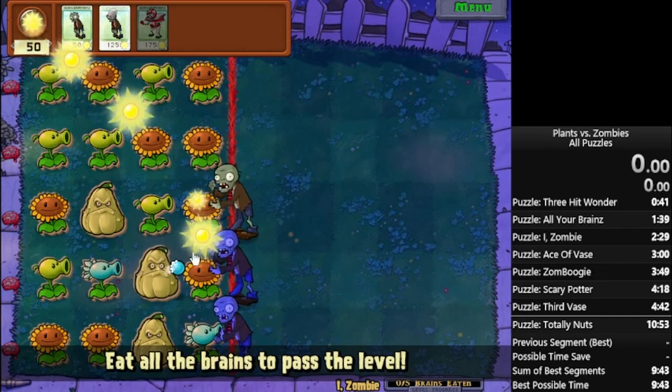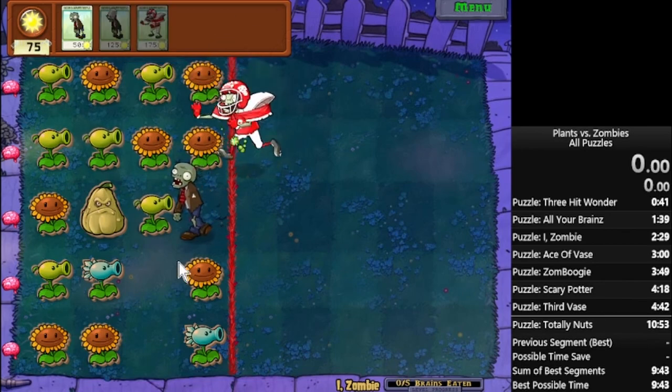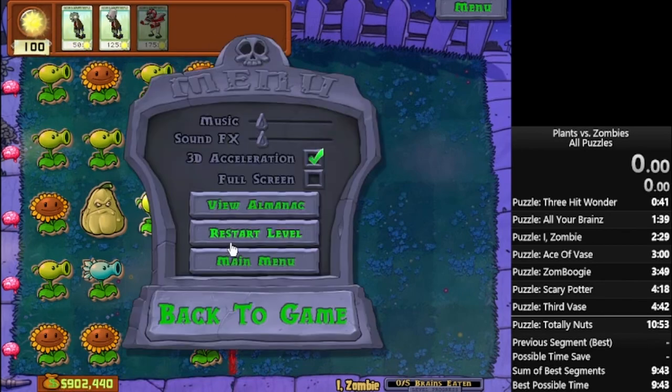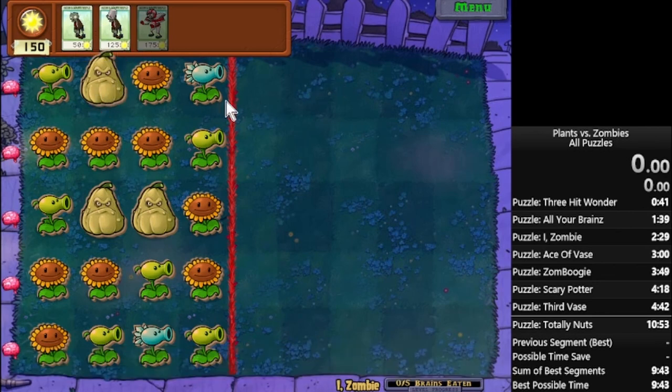You have slightly less to worry about in terms of going through the snowed lanes. And when the snow pea and the squash aren't together, it's a bit more variable. If the squash is in front of the snow pea, that's fine. But when the snow pea is in front of the squash, it does take a little bit more time — though you can still do this and it will work fine.